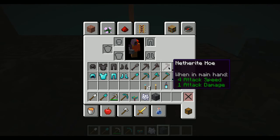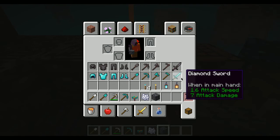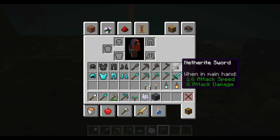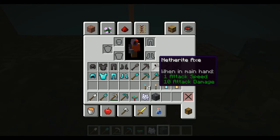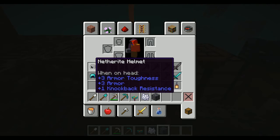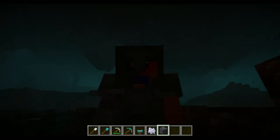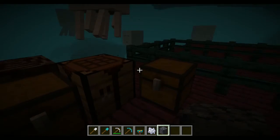The hoe damage doesn't change. The diamond sword is 7 and the netherite sword is 8. The netherite axe at 10 is actually better than the sword — ain't that weird. So let's actually put on the netherite — ooh, I look good!